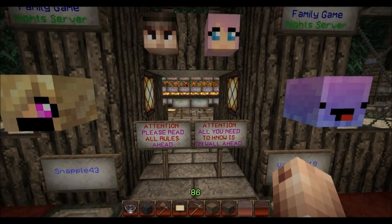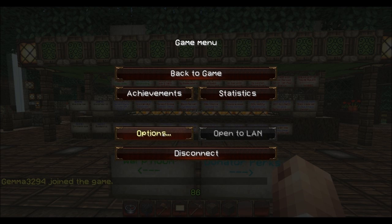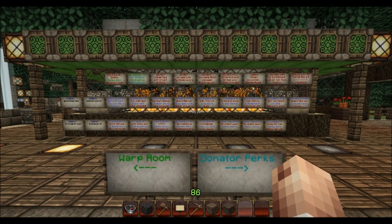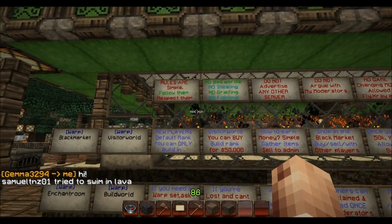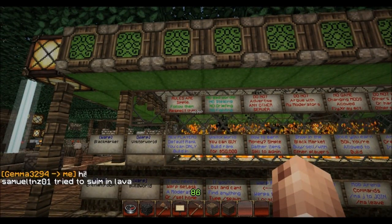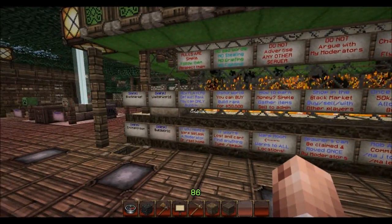Everything you need to know is on the wall ahead. What I've done is completely rebuilt this whole section. We've had a lot of really junk signs and trash signs in the area for quite a while that were just really confusing a lot of players. Players were confused on how to get builder status or where to go or anything like that. So I've constructed a set of signs that go from left to right - basically you just go down the list and read them like you're reading a book.